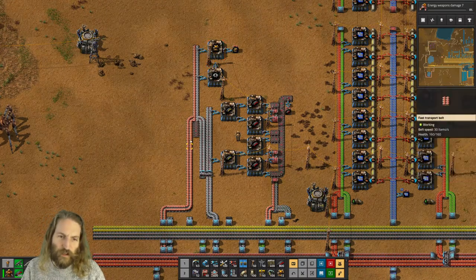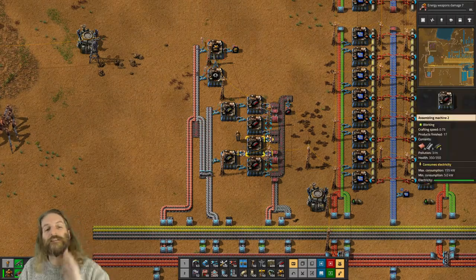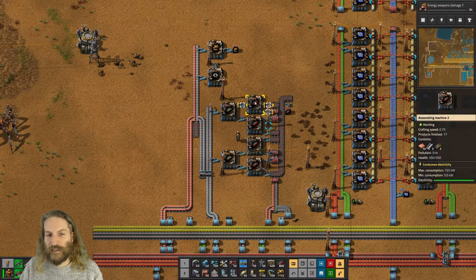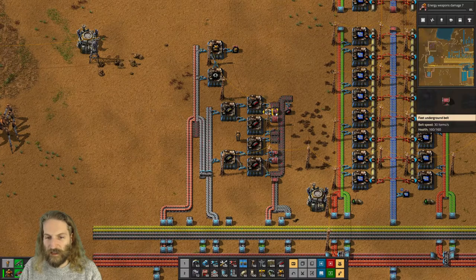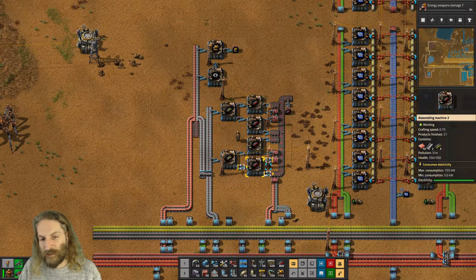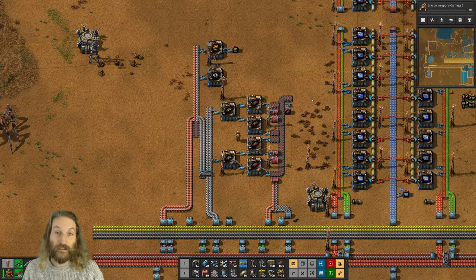Up here you've got copper and a little split-out bit of iron, and that's what makes your gun turrets. Across here it's quite simple to make the easy yellow ammunition — that's just iron — and that gets immediately fed in here. Then with a little bit of underground work along here you've got your copper and your steel flowing into these machines, and the output goes up here and you end up with a box full of ammo. So that is guns and ammo.